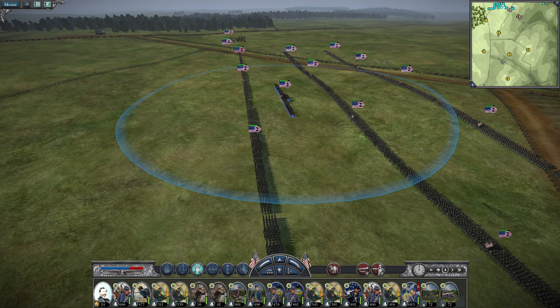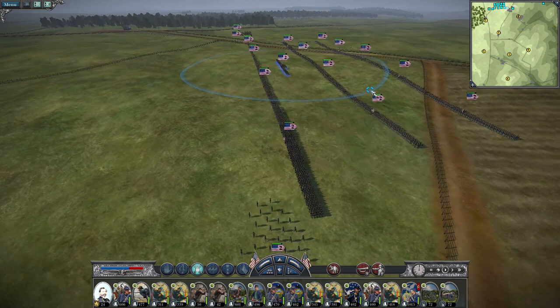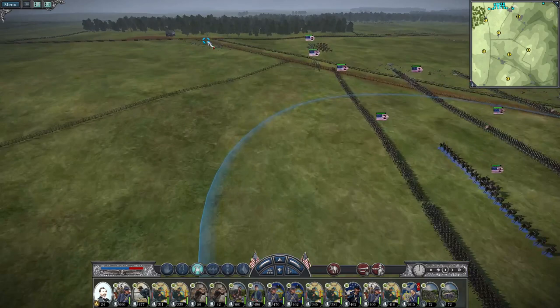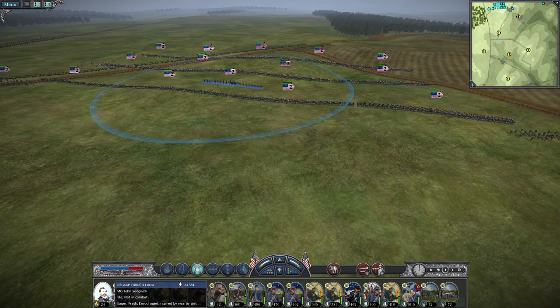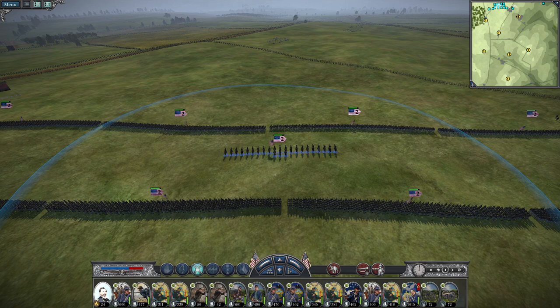Now we're going to cover the 2nd Division, which was led by Major General John Sedgwick — famously wounded three times at Antietam. He was a hardened commander who would be killed in 1864 after ironically saying 'they couldn't hit an elephant at this distance.' His attack in the West Woods would also be repulsed because he used a similar tactic — as they came out of the East Woods onto the plains beyond, they got shelled by everybody. It was a disaster. Let's take a look at Sedgwick's 2nd Division.